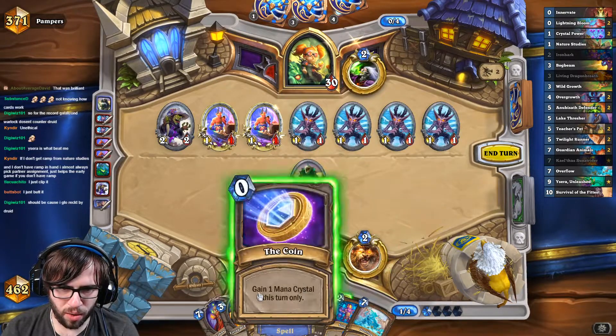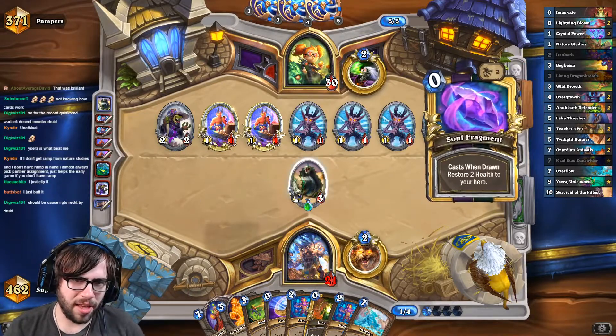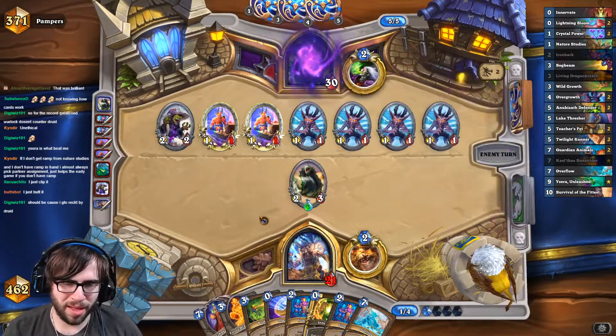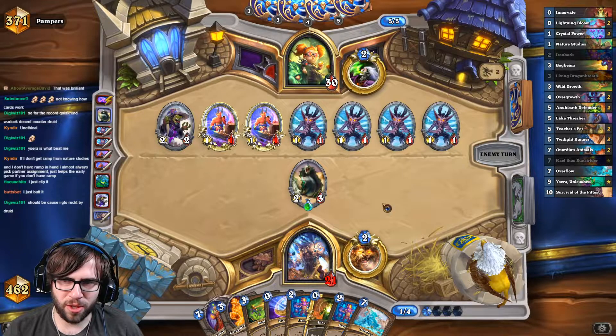Next turn we go coin, coin, Innervate, Kael'thas, Overflow. I think Kael'thas is actually quite core to this deck the more I play it — it allows you to just do the stupidest combos.